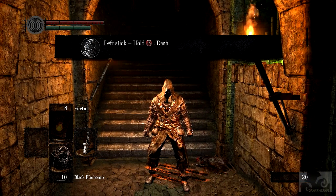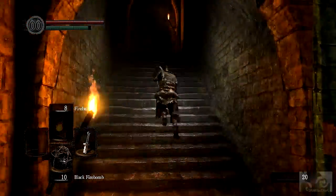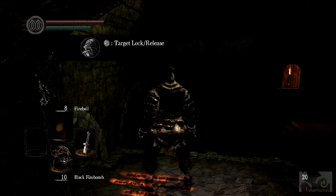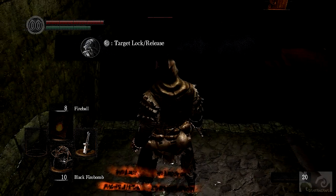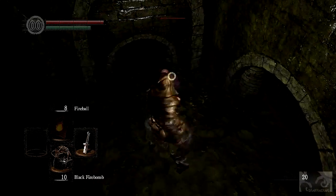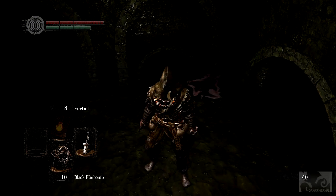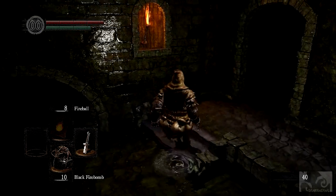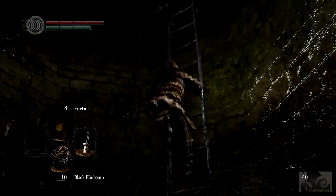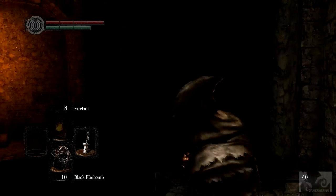Left stick plus B to dash. As we're running around, I guess those red things are like tutorial messages. RS target lock. I don't know why they're pausing my combat. This is a pretty nice game, everything's smooth. Graphics look pretty good, real-time action.